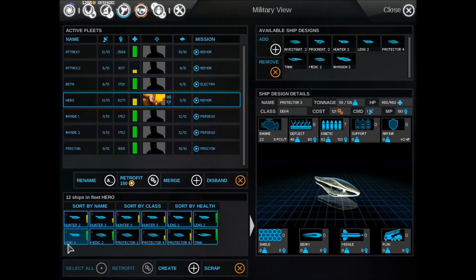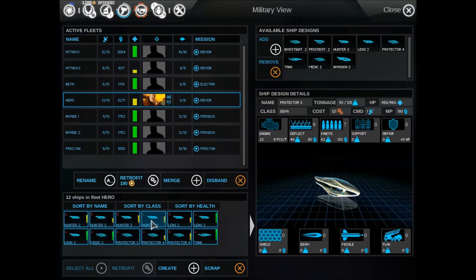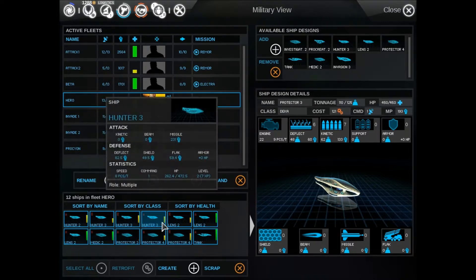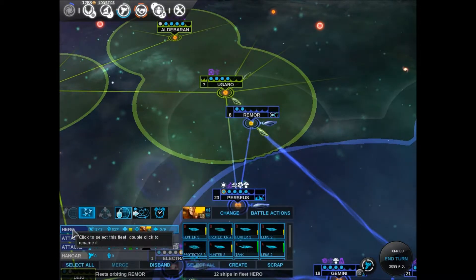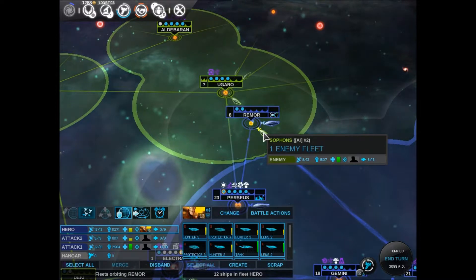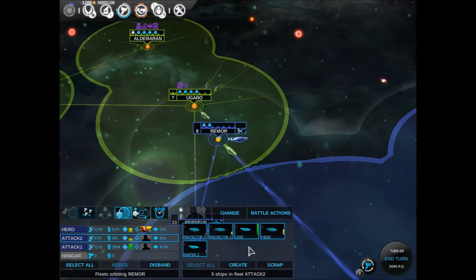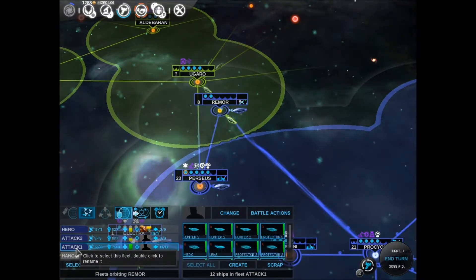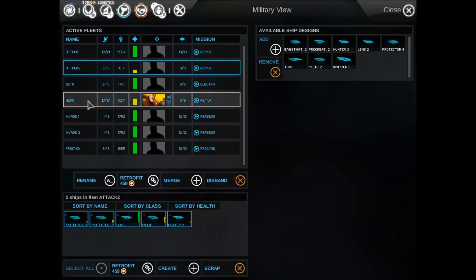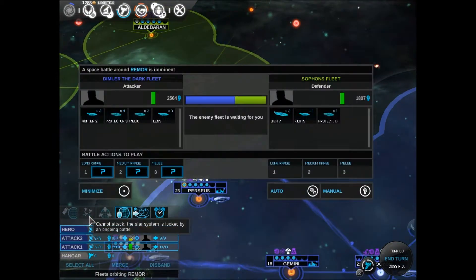There's my Hunter three, Hunter three, Lens, Lens, and then the tank. I kind of want more tanks. I have way more Hunters than what I want, so we could probably take some out — but whatever, that'll be fine for now. Who's still in this fleet? There's Attack Two — terrible. I should probably disband this whole group. Attack One — how many fleets do I have? Attack One, Attack Two, Beta Fleet hanging out, Electra, Perseus, Perseus, Procyon. Let's go ahead and have Hero Fleet attack one more time.